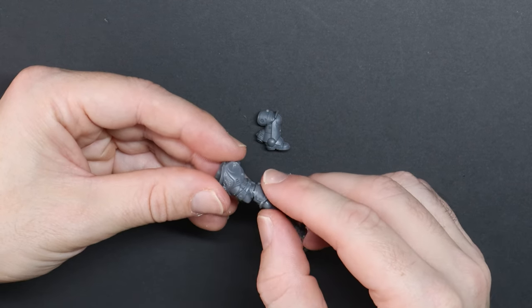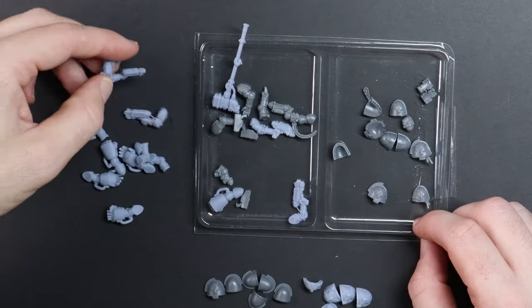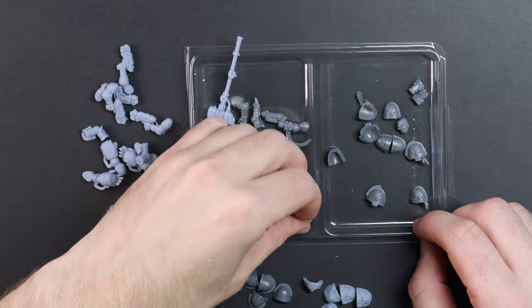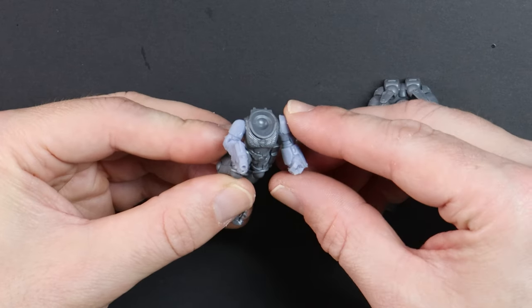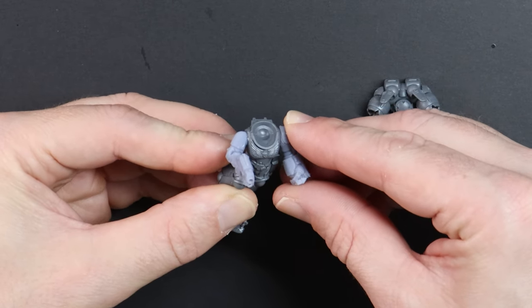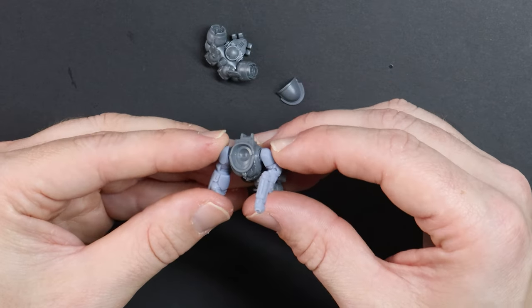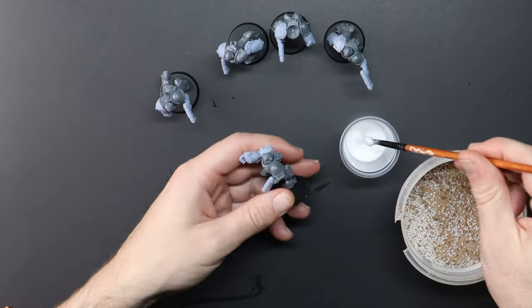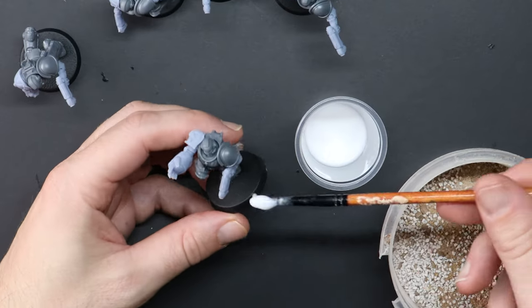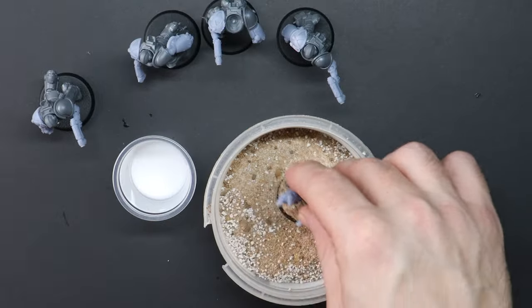Remember, make sure you are using super glue for any resin pieces. I'm creating a variety of poses with the overall look being that they are leaning forward to signify they are charging head first into combat. The jump packs and the helmet-free head are kept separate again for ease of painting. A pro move: if your bases are going to include sand and basing items, add it all on now so that it's easily primed without causing any issues later on.